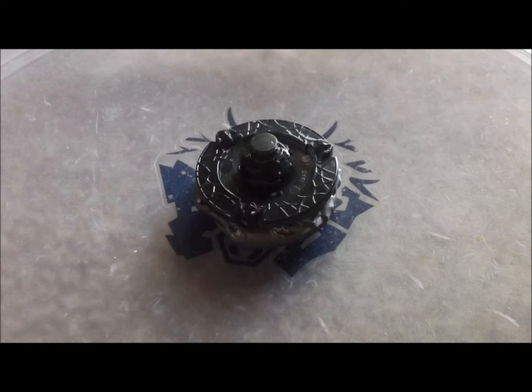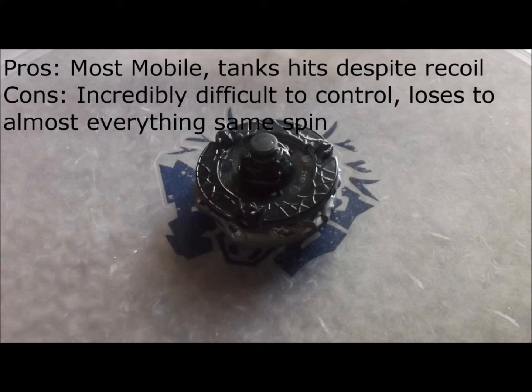BD145GF is the fastest and most mobile setup and uses its raw speed to tank hits despite being on the highest recoil tip in the game. However, its drawbacks are similar to RDF in that it gets outspun by nearly everything in the same spin if it cannot KO.